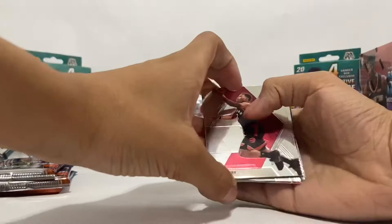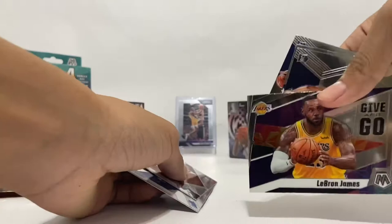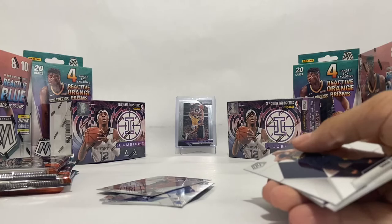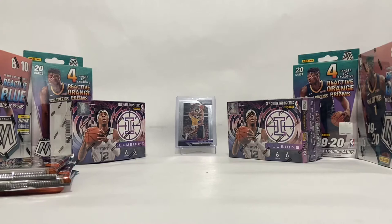Okay, starting off this first pack of the final four, we have Kyle Lowry, Seth Curry, Troy Brown Jr. — LeBron! Let me sit that down. I got LeBron, that's all I care about!